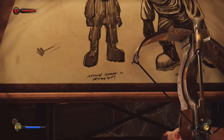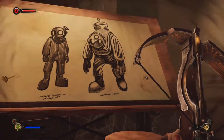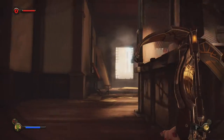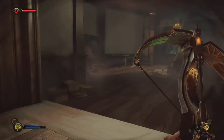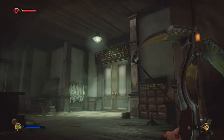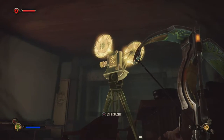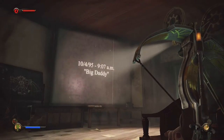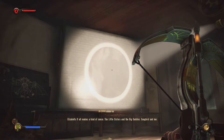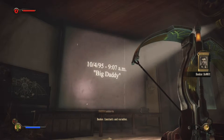Driving suit - normal human driving suit - mechanical man. He was looking for a way that big daddies would work with a normal man inside, since the suits are so much bigger. That's the subject inventory. Let's activate that. Big daddy - it all makes a kind of sense. The little sisters and the big daddies, songbird and me - constants and variables.